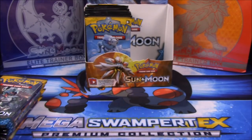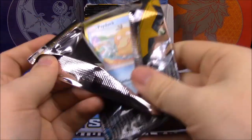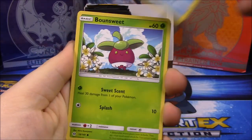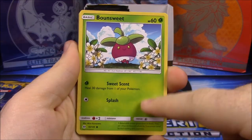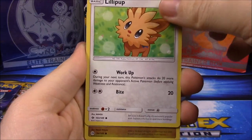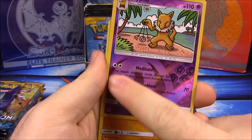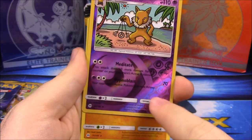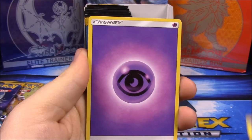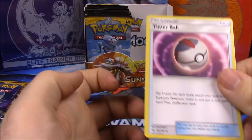Also a Passimian. Next pack: a Psyduck — which looks good, I really like the art design on these cards. The bottom is pretty much blank until you get to the reverse holos. Also Dratini, Wimpod, a Hypno — as you can see on the bottom it's got the energy design and little ones in the background. Ooh, a Palossand I think. Psychic Energy, a Repel trainer, a Pinsir, and a Timer Ball.